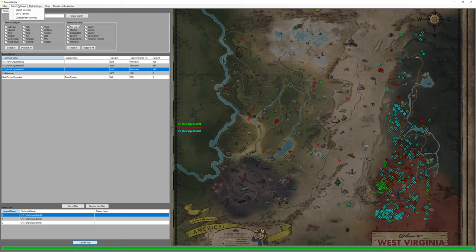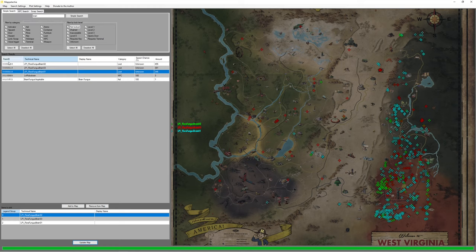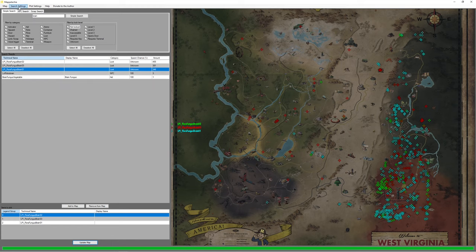Next we have search settings. 'Search Interiors' — we'll go over that in a second. 'Show Form ID' just allows you to see the form ID on the left — not needed for me, more needed for data miners. And 'Disable Filter Warnings' — I recommend keeping it on if you are new to the map, because it will tell you if you didn't find anything because you messed with the filters.